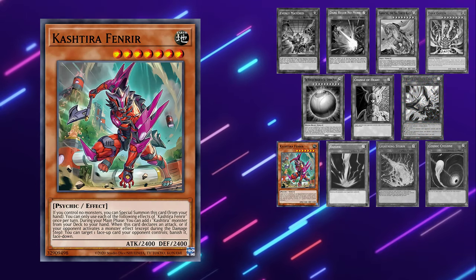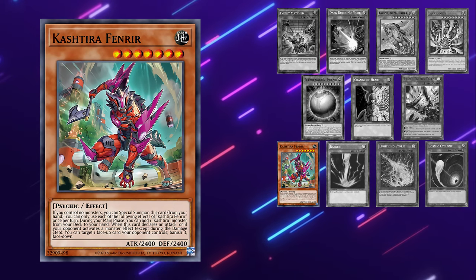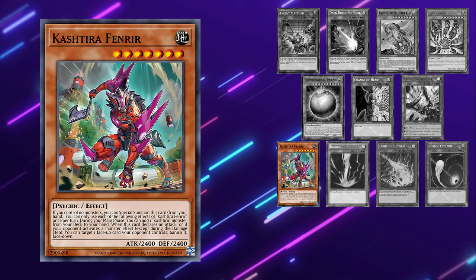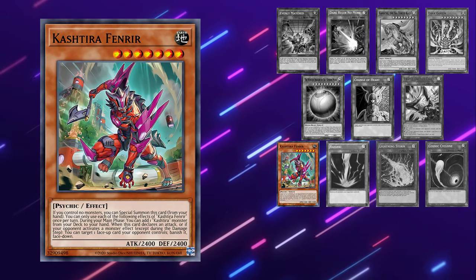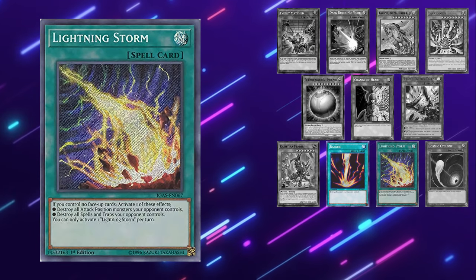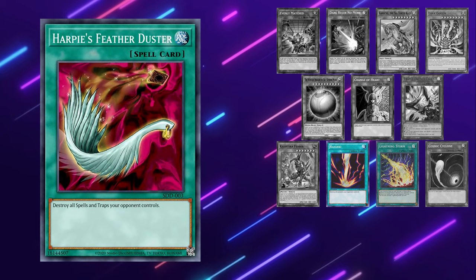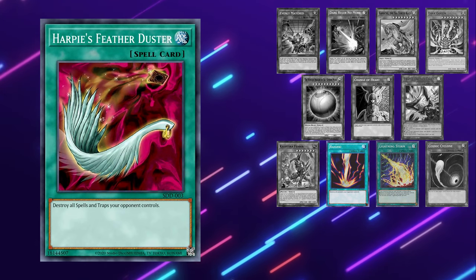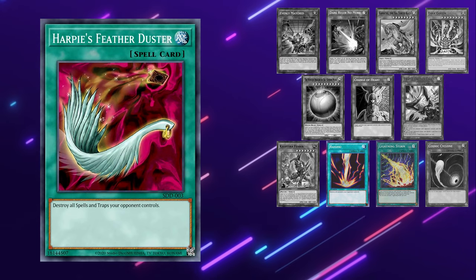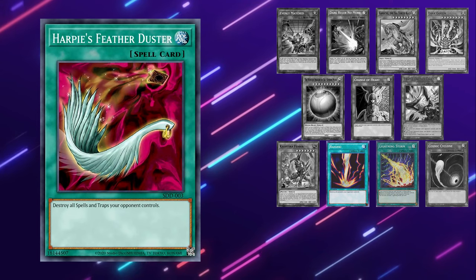Kashtira Fenrir is an awesome card that sees a lot of play right now. The problem is it only forces out multiple negates in this matchup when paired with another card. Since Fenrir is a monster and not a spell or trap, it's going to be below average most of the time because the end board for Manadium is going to be very monster negate heavy. As for board wipes like Raigeki, Dark Hole, Lightning Storm, and Harpie's Featherduster — they can always force out a negate, but if they resolve, you'll likely win the game on the spot assuming your engine is good enough. Harpie's Featherduster is the worst of these four against this matchup since the only thing you're hitting is Reframing, and there are much more impactful options.